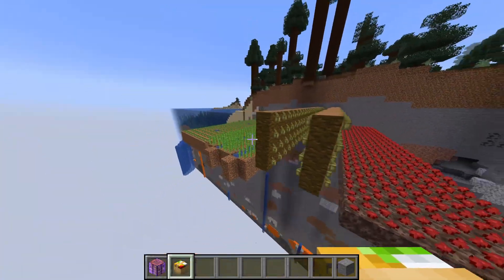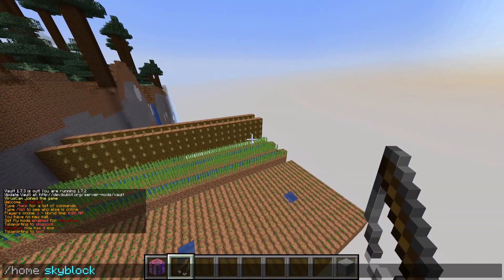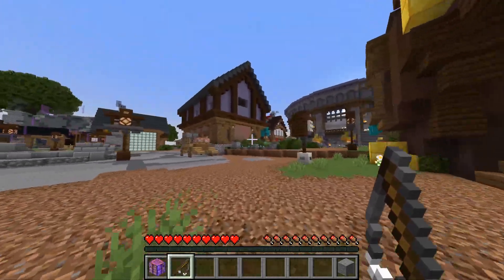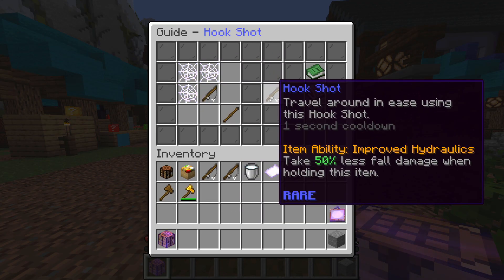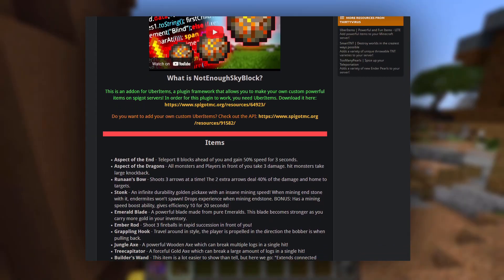And there you have it — that is the 30virus Hypixel SkyBlock quality-of-life update. Obviously I wouldn't actually suggest all of these be added to the game — especially the uncrafting table, which would wreck the economy incredibly fast. Dupers would have a field day turning duped terminators into completely clean materials sellable at the bazaar. I also don't think there should be a talisman that removes all knockback given items like the slime hat and shell mitt. This was all just done for fun as a programming challenge.